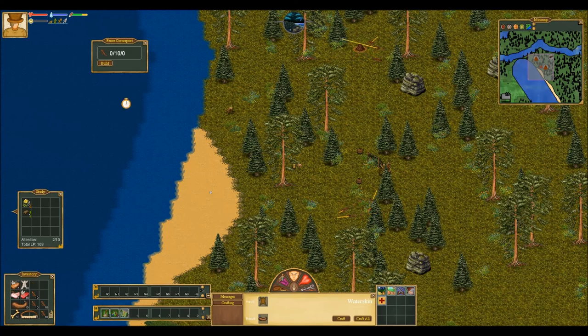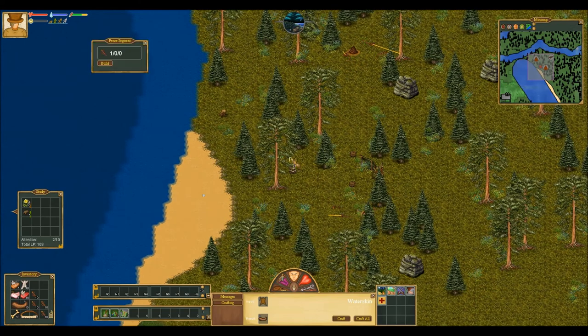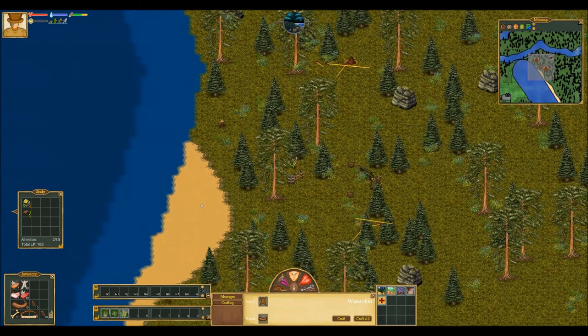There is one thing that people tend to do wrong, that even I did wrong the first time I played this game. Instead of building corner posts all the way up like I used to do, I had no idea that you should right click them and click 'extend north.' So instead of 10 branches, it will only cost 1. Then we can extend this as we see fit.